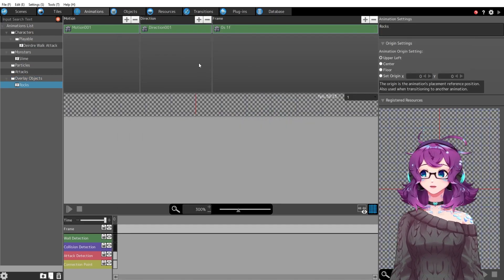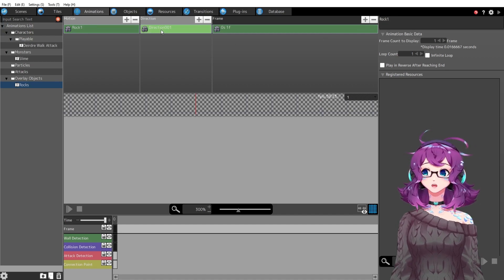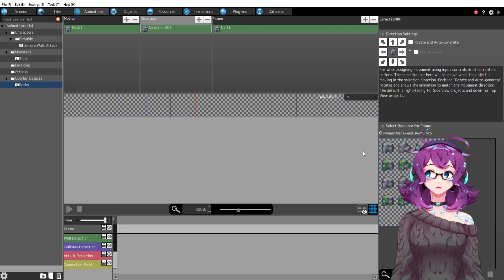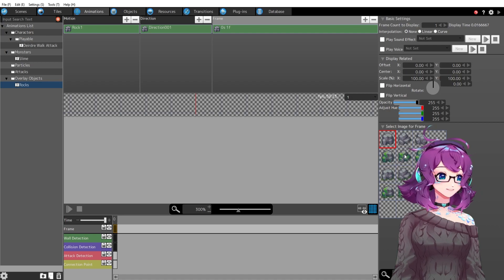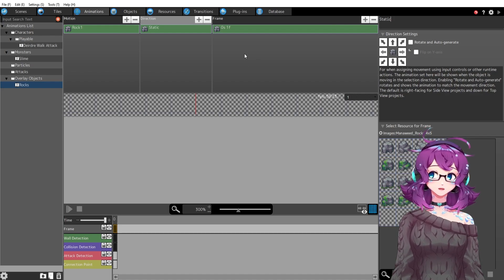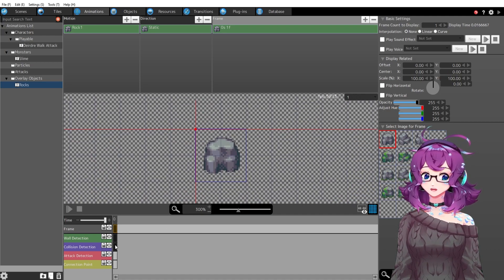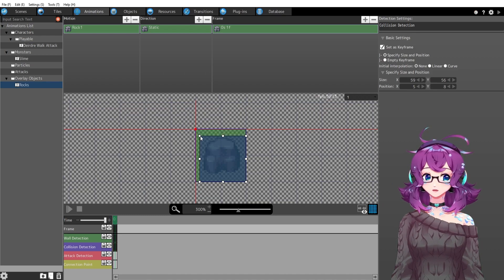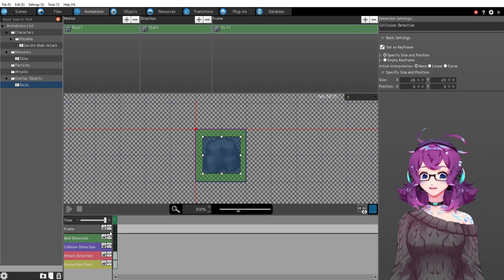Then we have the animation screen — motion, direction, and frame. For motion I'm going to call this rock one. For direction I'm going to choose this top left rock. To actually click it you have to go into the frame. We can call this direction one, call this static just because it's not going to move. Under frame we can make a collision detection in case you have attacks that want to attack the rock, and then we have wall detection. So instead of it being a grid-based wall like in RPG Maker, you can make it pixel perfect and just drag it around the rock.